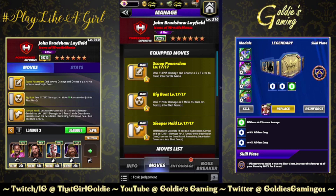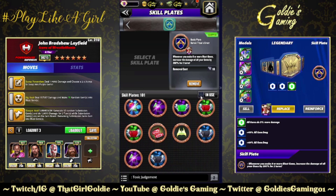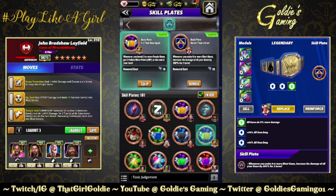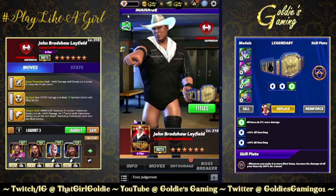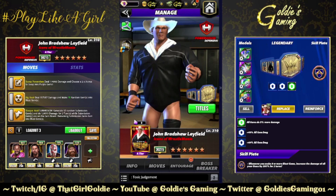Last build we're going to test out is triple yellow: the Scoop Power Slam, the Big Boot, and the Sleeper Hold. 2x3 to swap into purple, random blast, random blast. I am going to keep the Titan Plate on for this for damage, but you might want to instead run the 'It's Time Once Again' plate: whenever you break three or more purple gems, get three yellow move points at the end of your turn. It's a toss-up, depending on how many yellow gems you're going to end up having on the board when you decide it is time to blow up the board.